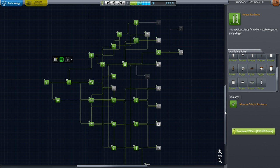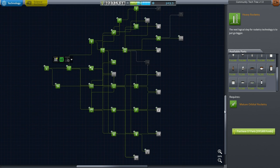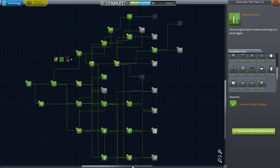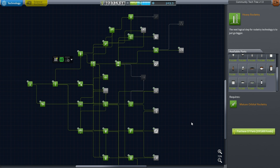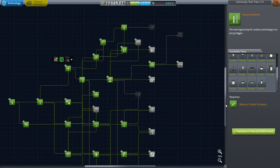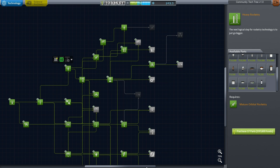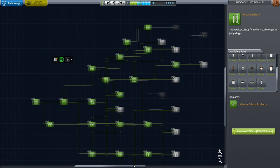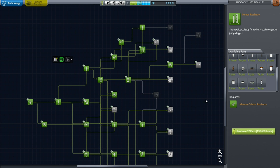But it seems like the tech tree has once again sought to thwart me, because I will need an engine that is deeply throttlable and reignitable in order to make this landing on the Moon precise. I can only think of one engine that would be likely to be in here that fulfills that, and that's the Lunar Descent engine from Apollo.